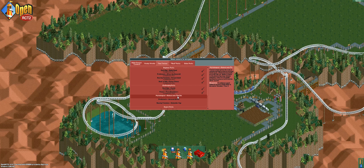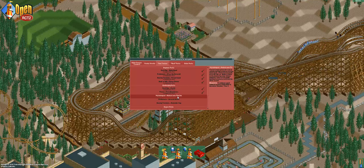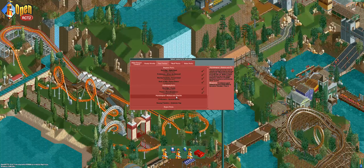You have been given the task of running and improving an existing theme park which has been built on an old film set. Build a tribute to the pioneering stop-motion animators who first brought mythological creatures to life on the silver screen. The objective is to achieve a park value of at least $320,000 — we have to achieve more park value than last time and also do it by a certain time.